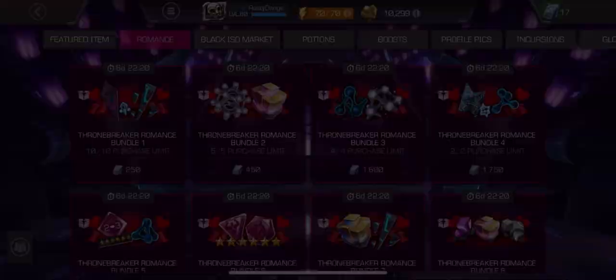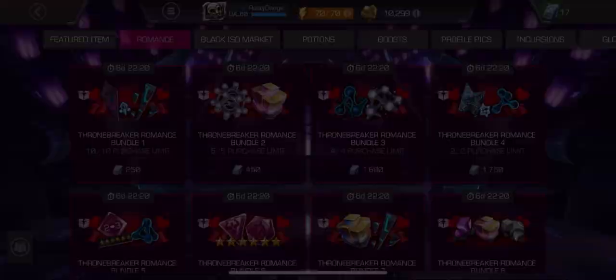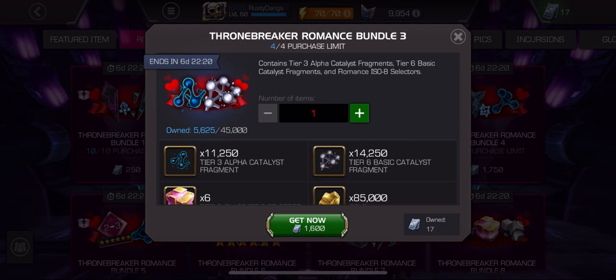Here is the big thing for Thronebreakers who want to take three rank four six stars to rank four. I don't think this is the value Kabam thinks it is, because they're pricing it as if on a good day you'd get half of a tier three alpha and half a tier six basic — for like 1,500 units. It's 150 to 100 units higher than it should be, and it's giving you 25% of a tier three alpha and tier six basic instead of 50. Disappointing in terms of rank up resources. It's what you need, but I'm still going to give it a D plus or C minus. That's underwhelming for the price.